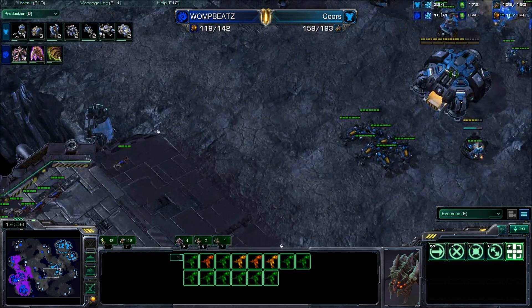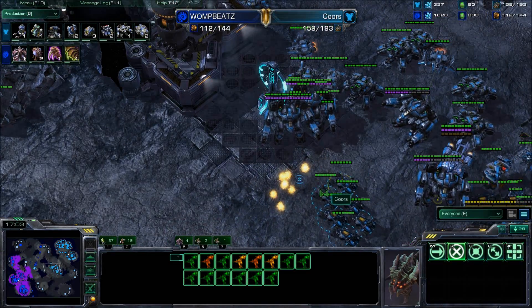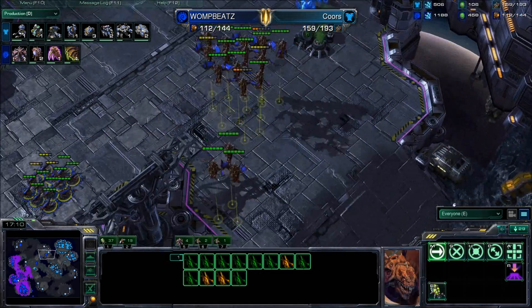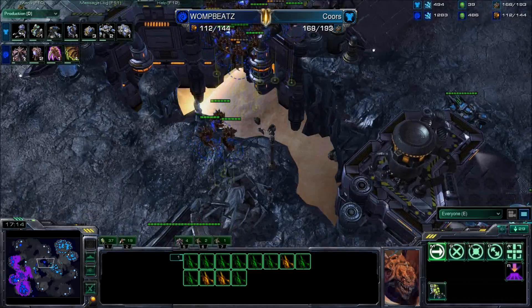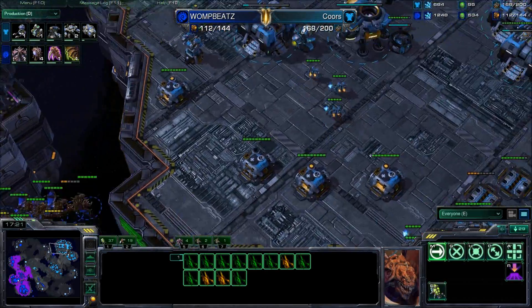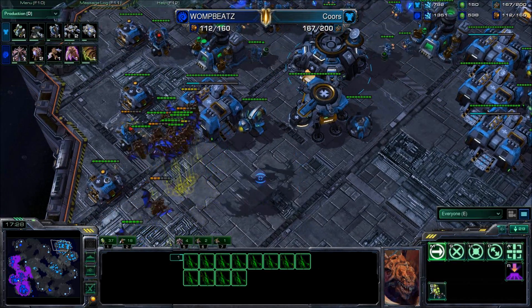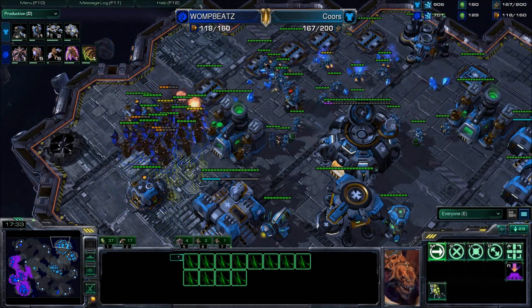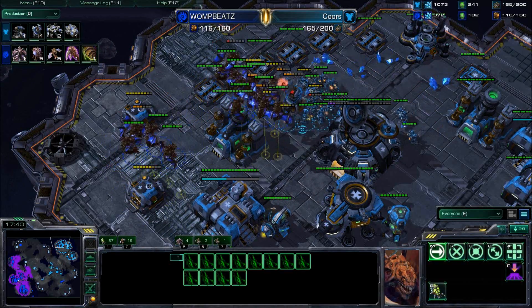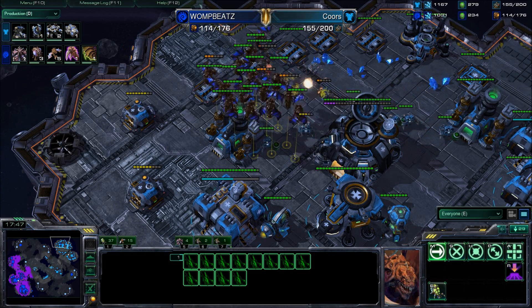If Cores would just start pushing forward, I don't know what Womp Beats can actually do. Cores's economy had climbed quite a bit, but now his production has really started to kick in — he's producing Thors, Tanks, and everything else all at the same time while taking an expansion, and he's going to get a Planetary Fortress, so he's being very safe. Mutalisks are running straight into the main, taking out a turret — let's see if they can do economic damage. He's sacrificing a lot of Mutas here, and the mass repair on that turret is going to try to prevent the damage — but actually no, they killed everything off anyway. He's killing a ton of harvesters.